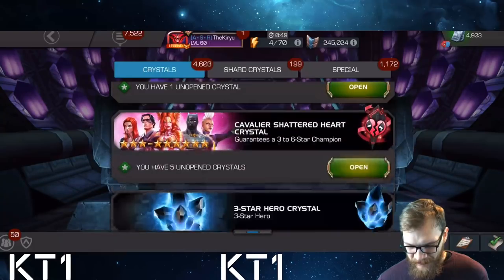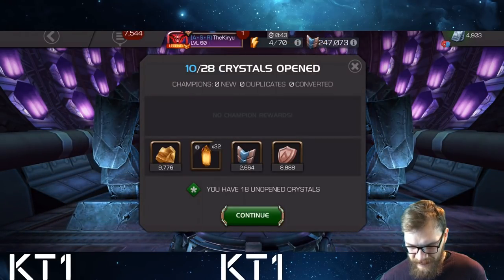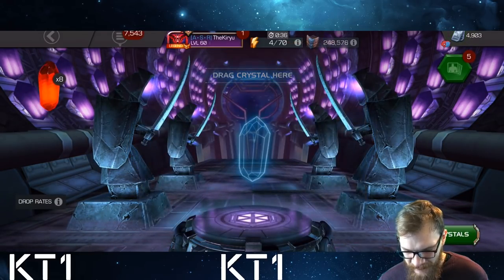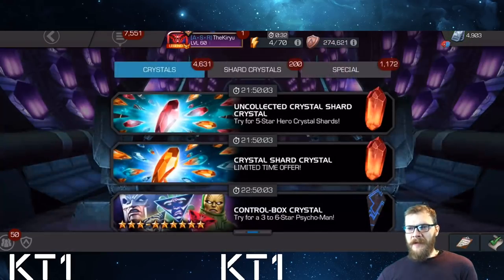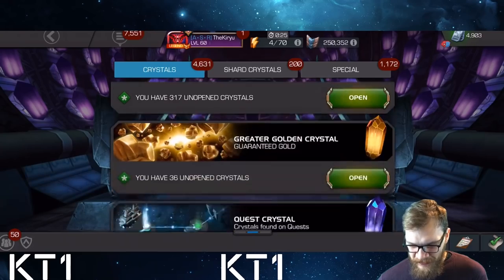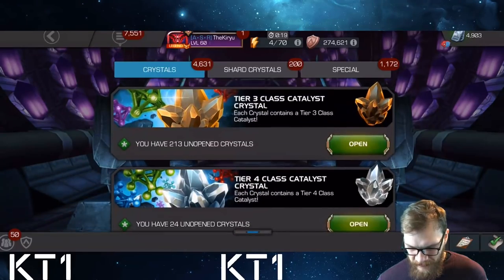Let's open the smaller red envelope things. I hear these give a decent amount of loyalty, so that is the main thing I'm looking for — loyalty. And 26k loyalty, that's quite decent. 35k loyalty actually — well happy with that, because loyalty is one of the hardest resources to accumulate, especially if you play quite high tier war.